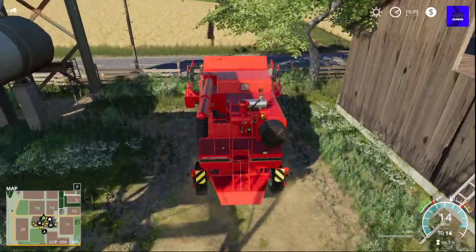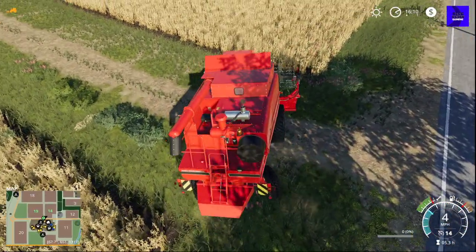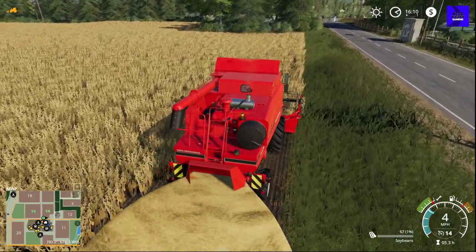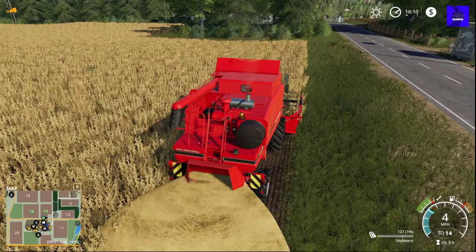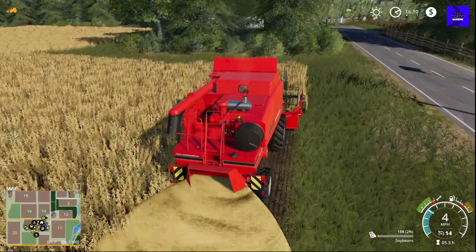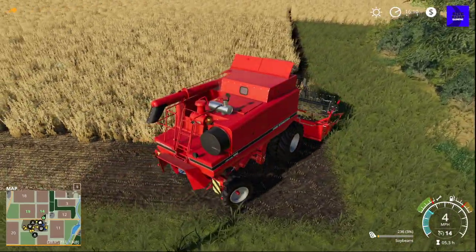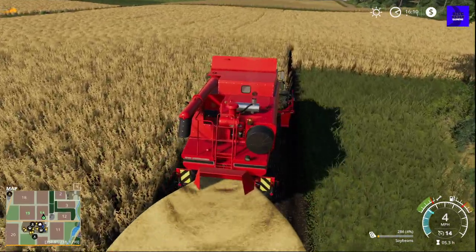Every penny we make from these beans is going to go to pay down our debt. No more bells and whistles on this farm. We're going to do a headland on this thing. We don't have the soybean harvest straw mod on so we won't be messing with straw at all. We're going to get the beans and the truck to the sell point and get our money paid down as much as we can.